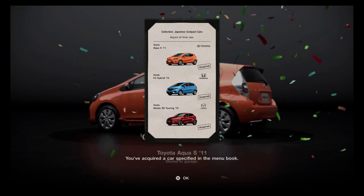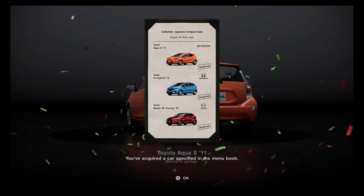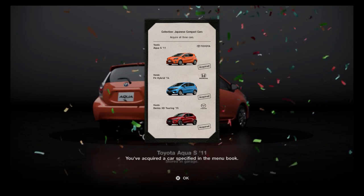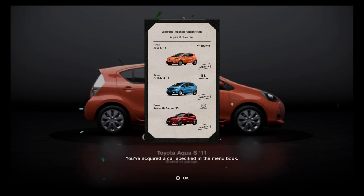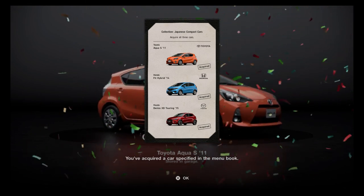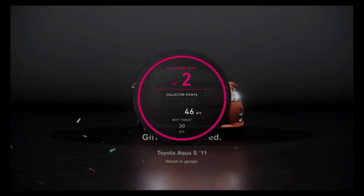From here it's real simple — just go back to the cafe, speak to Luca, and he'll hand you your reward and your next menu book. That's the first menu book completed: a Japanese compact car collection. For the next menu book check out the next video, and apart from that, happy racing!